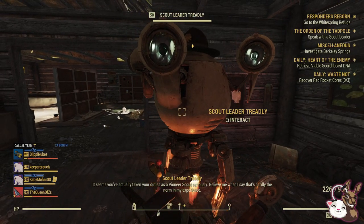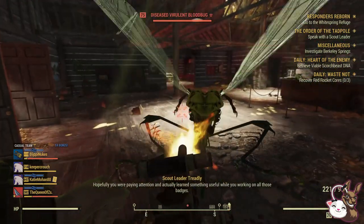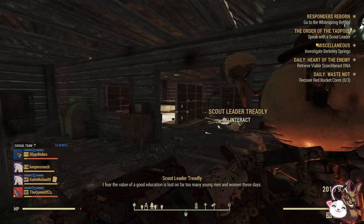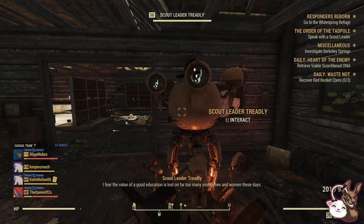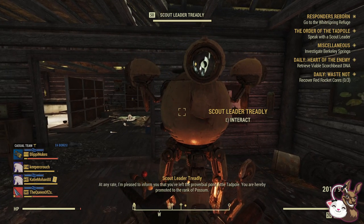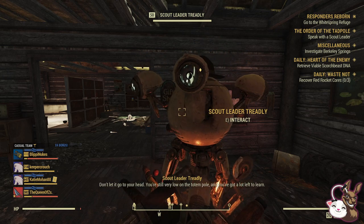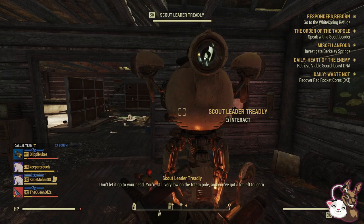Once you've managed to complete that main part of the quest — the Order of the Tadpole — Scout Leader Treadley, I think is how you say it, will then be happy with you. She'll give you some spiel about how it wasn't like the good old days, that the education was lost and all that. These lovely robots sometimes waffle on too much, but basically what she is going to say is that you've turned from a little Tadpole to a Possum.